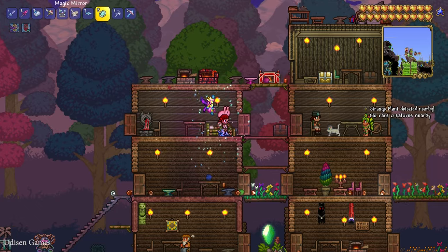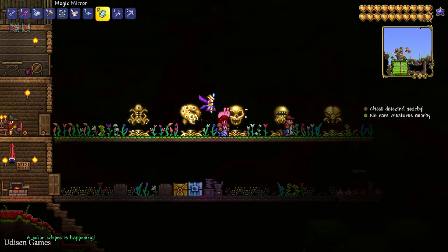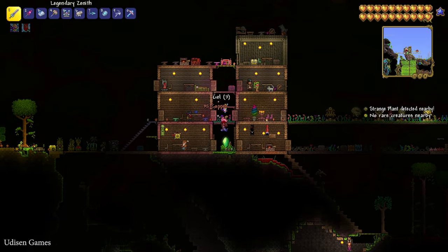After that, return to the surface. At daytime, use the Solar Tablet and you will activate the Solar Eclipse event. It is a normal event — nothing very fancy. You will see many enemies.